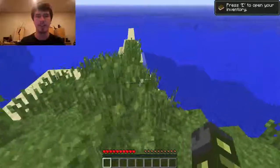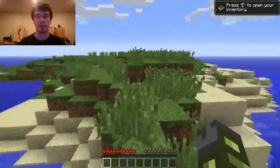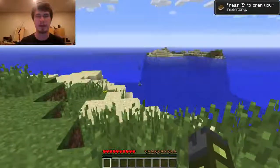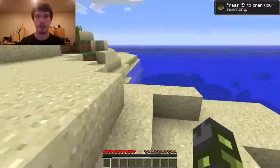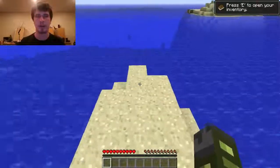You can get seeds from grass for farming, but this is just a basic tutorial. So far I'm just in these islands — this is an ocean, by the way. You can swim. You have to jump to get over blocks — you can jump one block high.